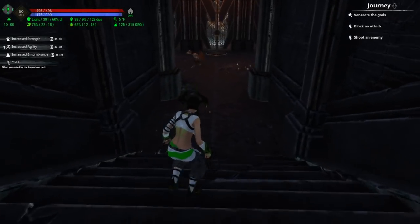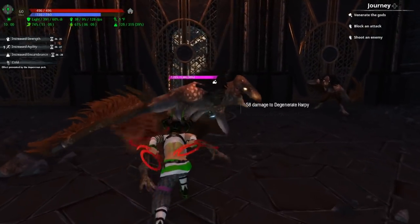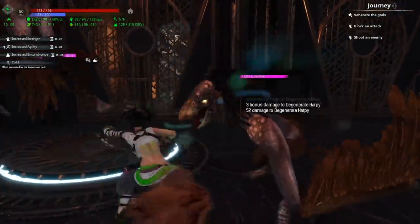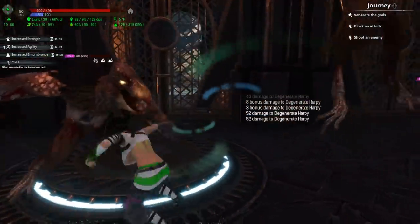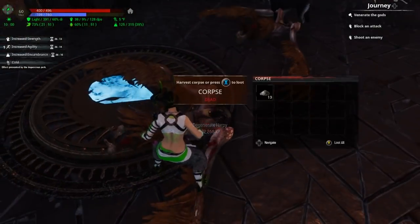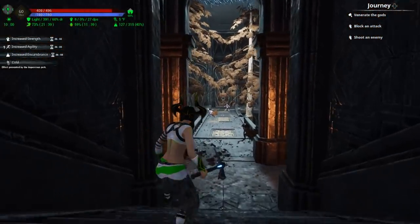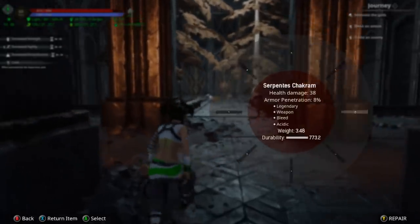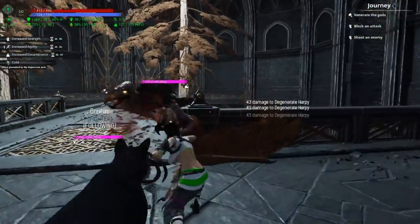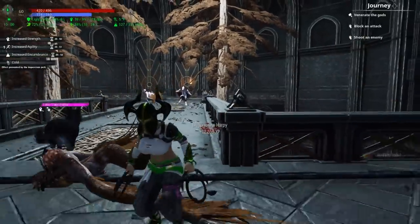So there are two types of enemies you're going to run into in here. These guys right here are really not a big deal — you can tear through them pretty quickly. The other type is a white one, and I'll point that one out when we get to it because that's the one you really want to pay attention to. You can see them right there — be careful with those because they have an ability to shoot you with feathers, like a feather barrage.